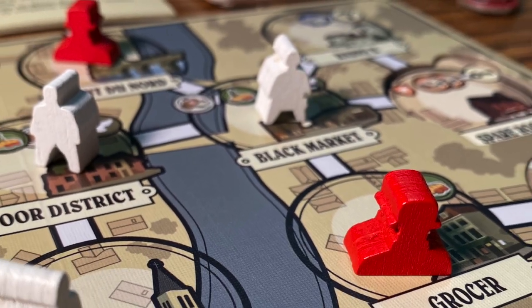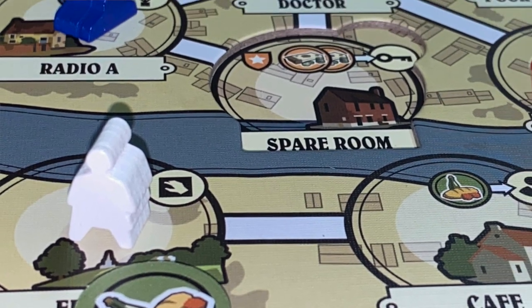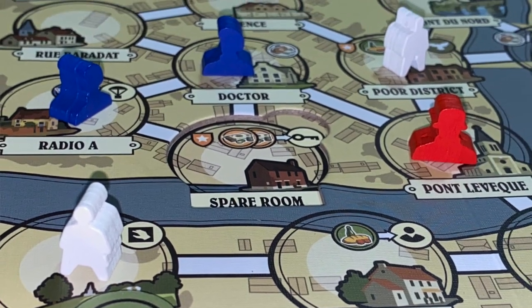There's also a space where you can spend items to increase morale or gain money and decrease morale. After you take your actions, you have to trace a line from your locations back to the safe house. If you are blocked by a patrol, that character is arrested and permanently removed from the game. The maximum number of meeples you can have is five, so as you lose them it becomes harder and harder to fulfill your objectives.